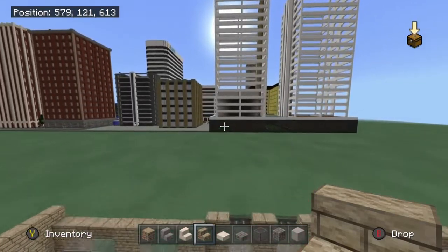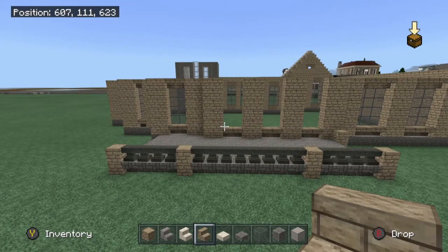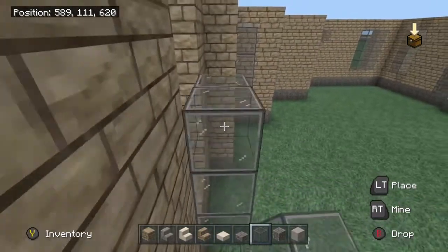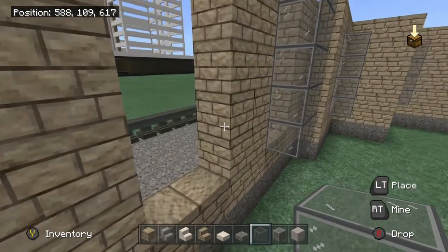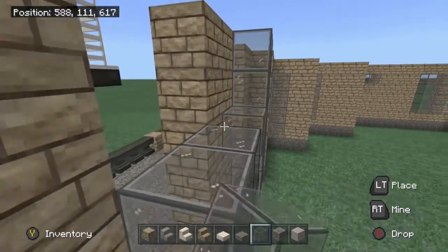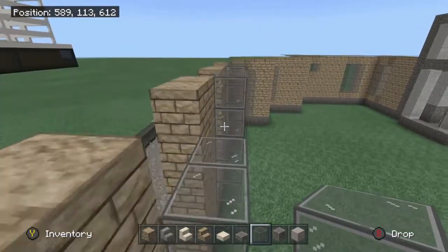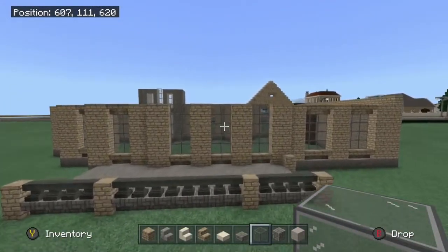Now we're going to this back part. The back is going to be a little weird like the front — the windows are going to be one, two, three, four, five again. Go ahead and come back one, two, three, four, and five, and do that for all three sections, though the middle section is going to be a little different. I can't wait for you guys to see the map — me and my buddy Jake have been going super hard on it.